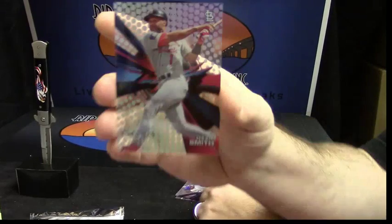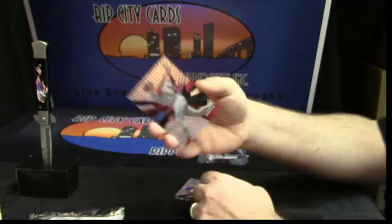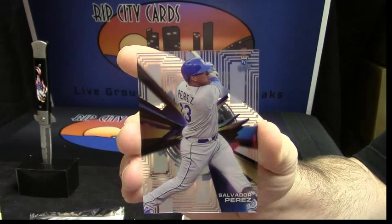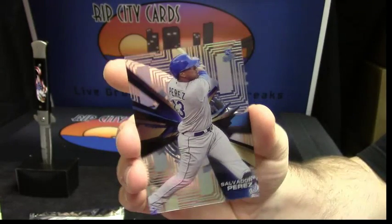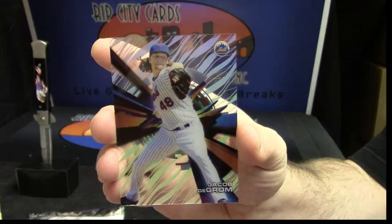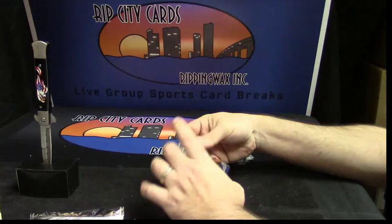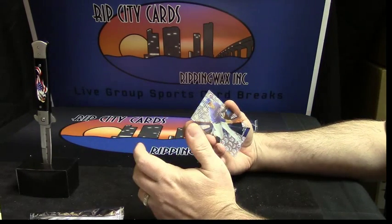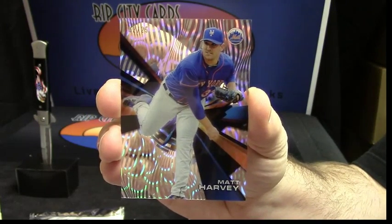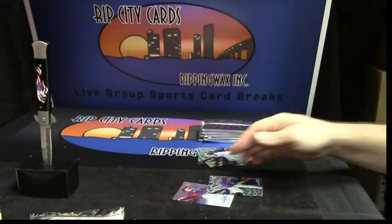Ozzie Smith for the Cardinals. Every card ships from tech, every one. Salvador Perez, Salvador Perez for the Royals. A Jacob deGrom — sorry about that — E-Dirt for the Mets. Number 7 or 2 out of 25, Matt Harvey. Why does it have to be a Matt Harvey box when E-Dirt's so upset? But a Harvey out of 25.